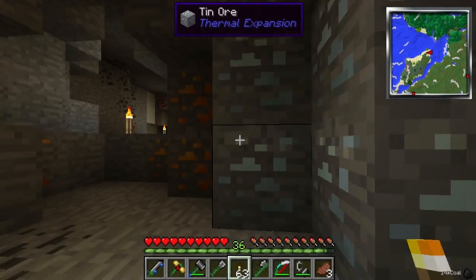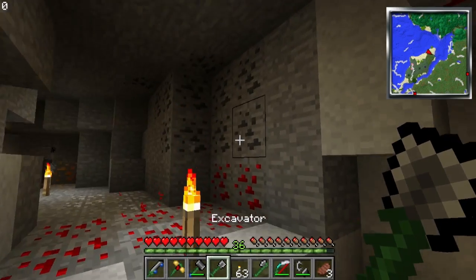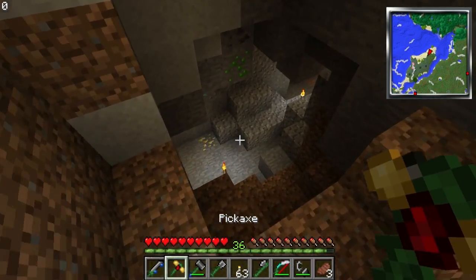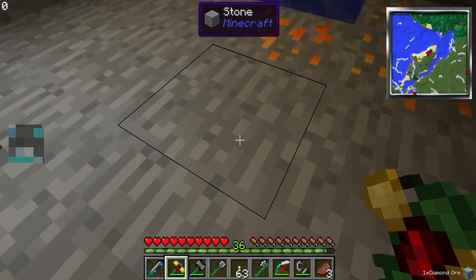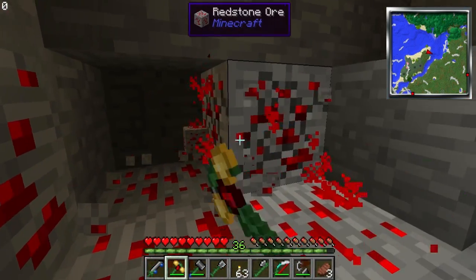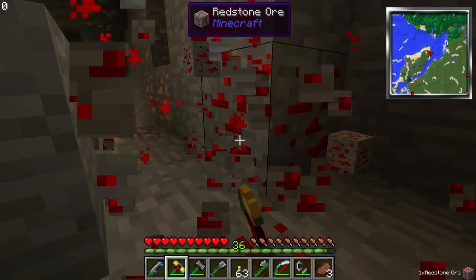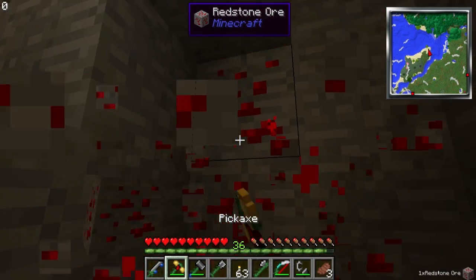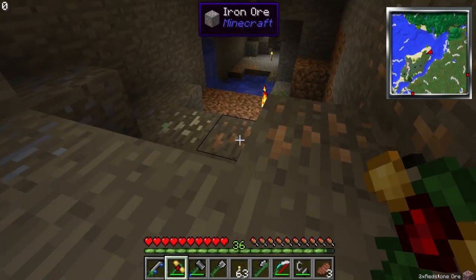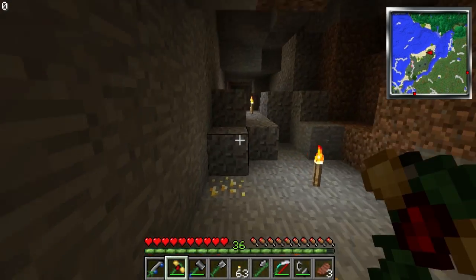Let's just make some more torches. Might as well do a little bit of mining. I think the next thing we need to start working on in the Attack of the B-Team world - I've been focusing on doing this a lot the same way I did Hexit, which was very magic-focused. Which isn't a bad thing necessarily, but I've got all this thermal ore and stuff like that that I could probably be using and taking advantage of.